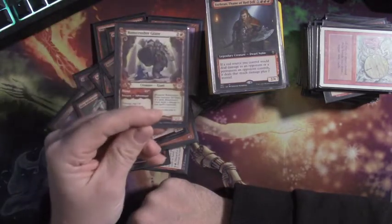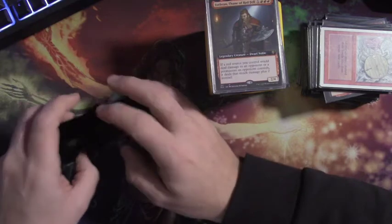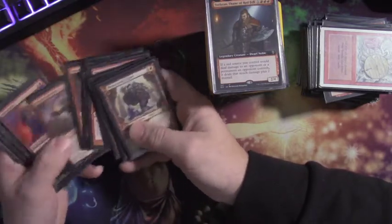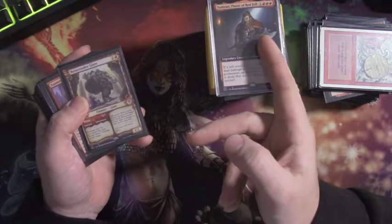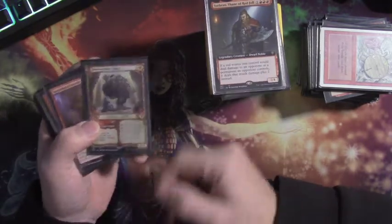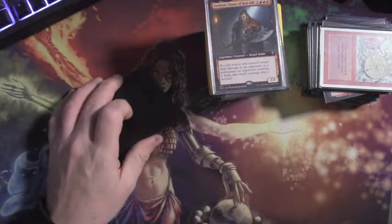That's my Torbran deck. It's fairly linear - it runs at your life total and tries to kill you as fast as it can. Every creature I play forces opponents to make a decision: deal with this or take four to six damage per turn. Once you get two or three of these threats out, games start to end fairly quickly. I hope you guys enjoyed that - we'll talk soon. Ciao!